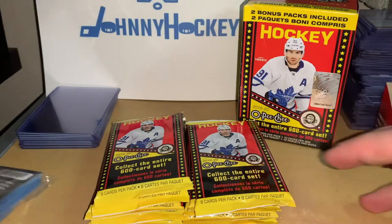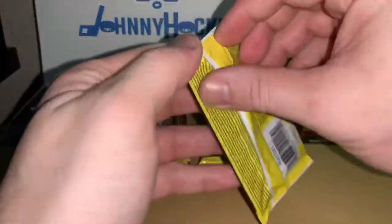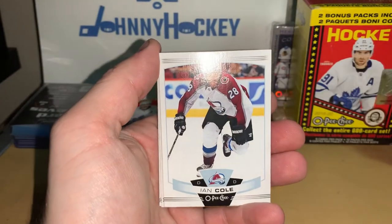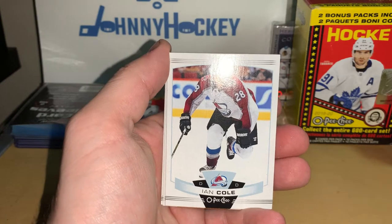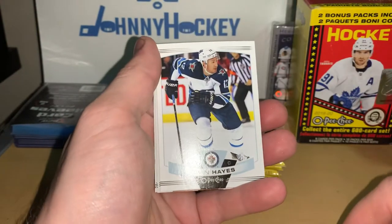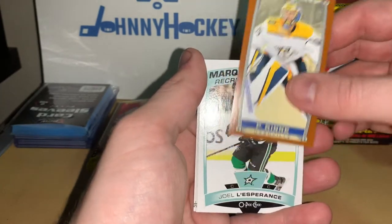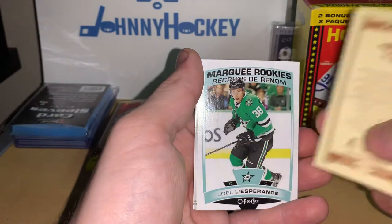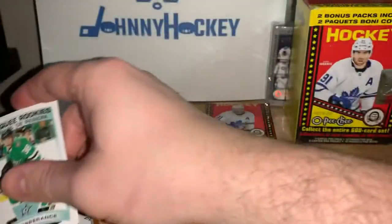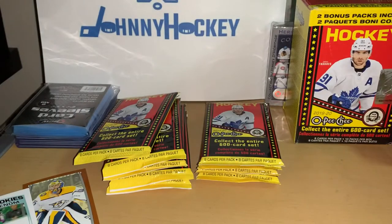All right, let's get into it, let's see what we get. Ian Cole, Kevin Hayes, Milan Lucic, and we got a Pekka Rinne — one of those short cards, low cards, Marquee Rookies. Joel Esperance, Mikael Granlund, Teuvo Teravainen, and Dylan Larkin.